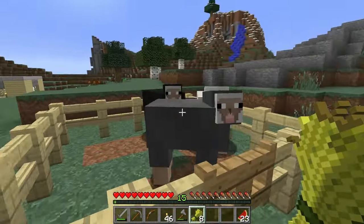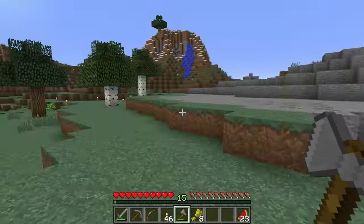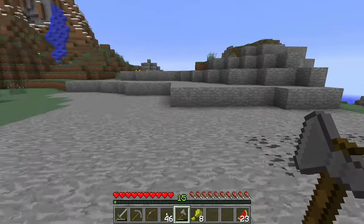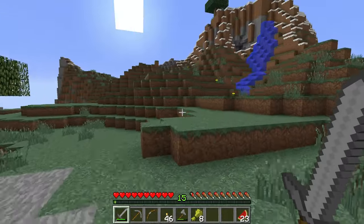I'm going to make more of these. And once I have more sheep, I'm going to make different colored sheep. I've got some yellow flowers for yellow, some red flowers for red, and then I can mix those together and get orange. So that's going to be cool. And maybe I'll find some blue flowers somewhere.